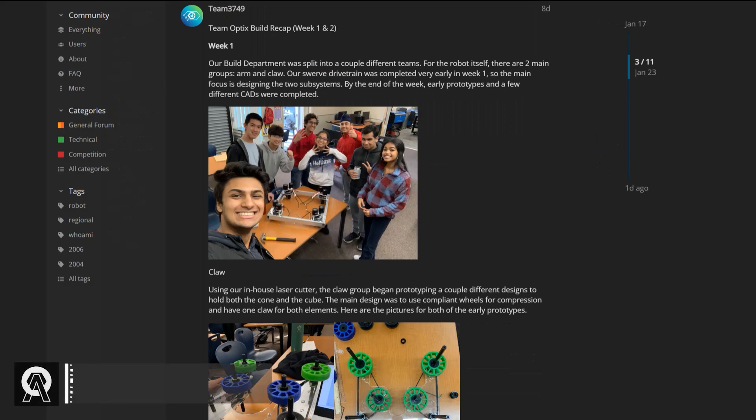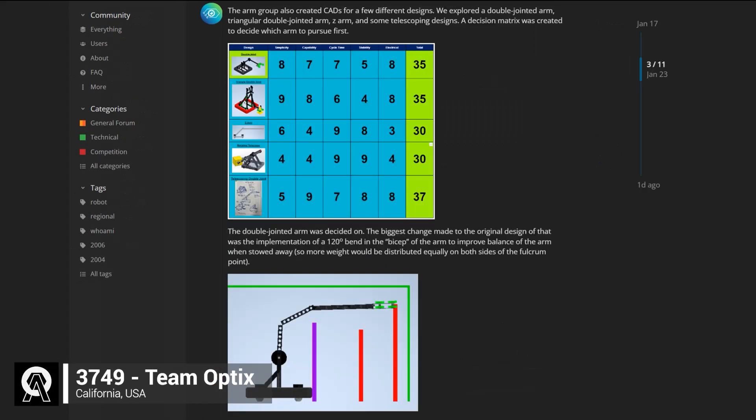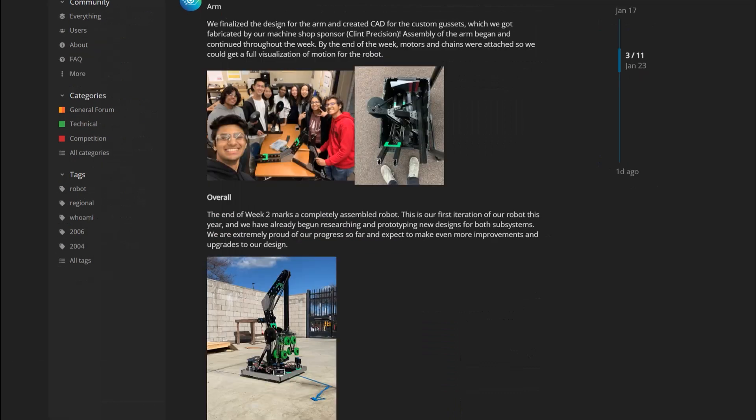Next up is team 3749, Team Optics, who really jumped ahead, getting a fully assembled robot done by the end of week two. This past week they've been mainly doing a lot of testing and practice with their swerve drivetrain.